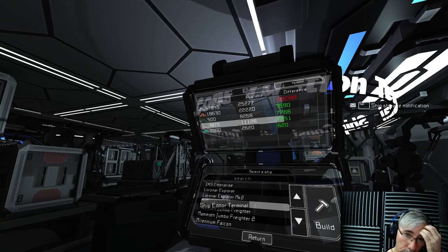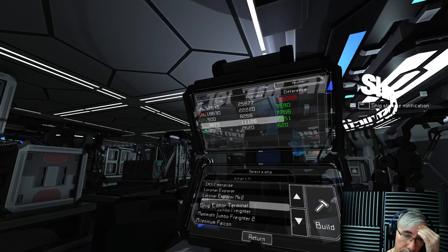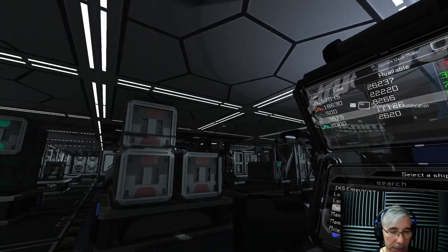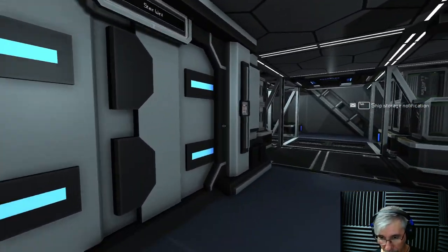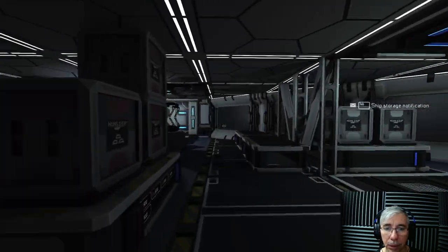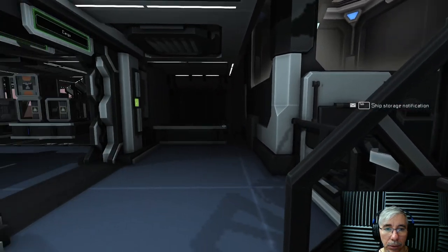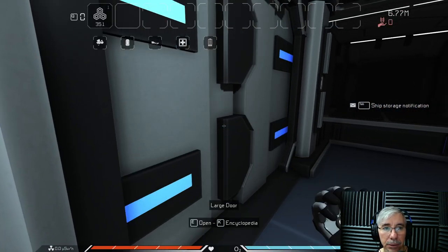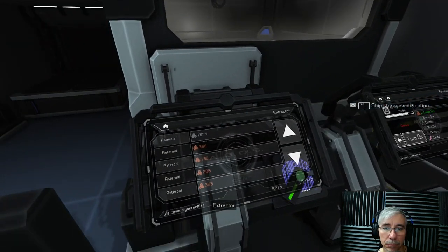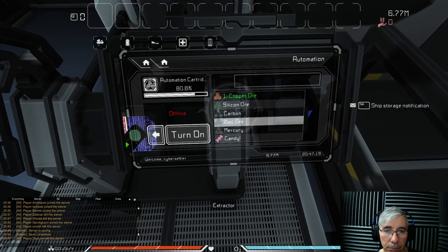Running out of iron in the extractor room is actually good progress. Checking heat sinks as a new routine habit. The extractor should have iron and copper selected. We've now switched to mining iron since we ran out of iron here - the system is bringing copper as well, which will be important.